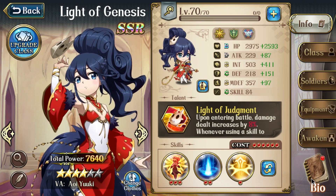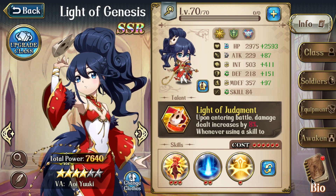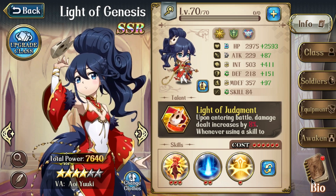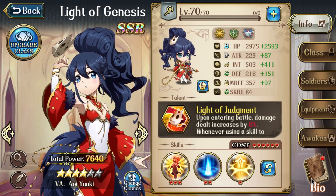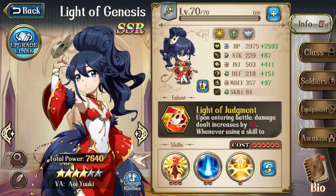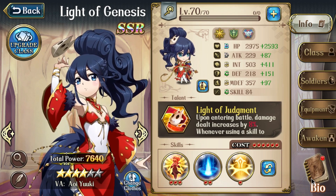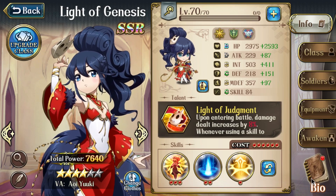Hey everyone, it's Kong, and this is a quick look at how I'm building my Tiny Jessica, the Light of Genesis. If you watched my last video on the Sage of the Trees, then you know this isn't a traditional how-to-build guide, in the sense that I'm not going to go into crazy levels of detail about all the options. Some people love to spend a ton of time theorycrafting and optimizing, and that's cool, but some people just want to have a quick peek to make sure they're on the right track.